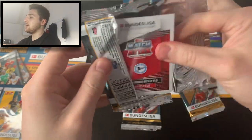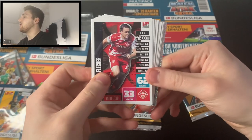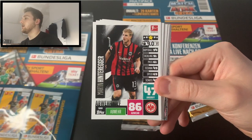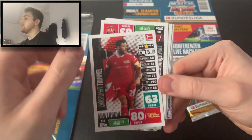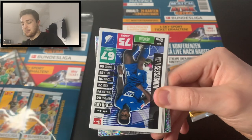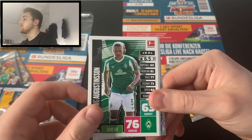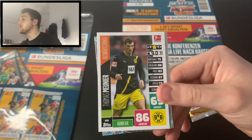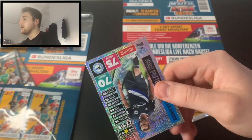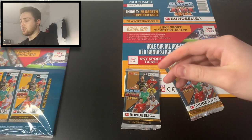Pack number one is open. We start with Florian Flecker of Würzburger Kickers, Nabil Bentaleb of Schalke, Martin Interreggi defensive chief, Christopher Trimmel defensive chief of Union Berlin, Jens Vorenbach of Heidenheim in the second Bundesliga, Ryan Sessegnon of Hoffenheim, Ludwig Augustinsson the Swede from Werder Bremen, and Thomas Meunier as a winger. Our Match Winner is Niclas Füllkrug of Werder Bremen, and we've got Manuel Prietl as All-Rounder — not bad at all.